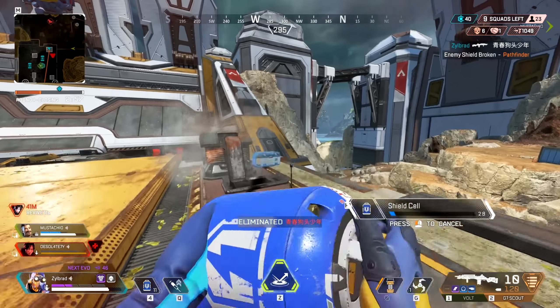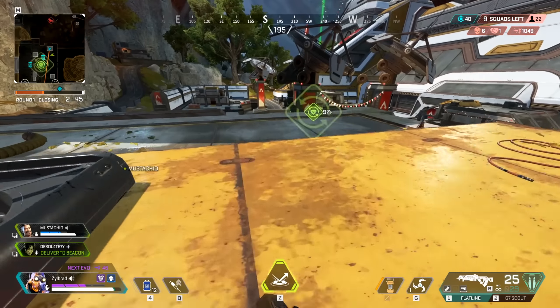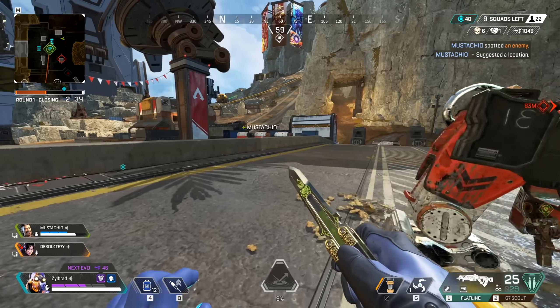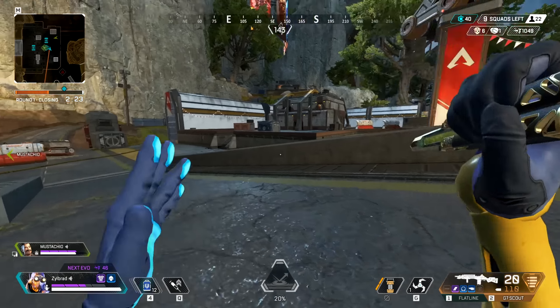There we go! Oh my god, I did not expect to use the Scout this long. There we go — finally another weapon. Wait, I'll respawn you, it's okay. Of course they leave the game. This is why I don't trust Wraiths, guys — absolutely terrifying creatures. I tell them I'm about to respawn you.